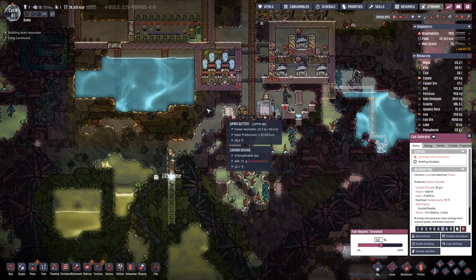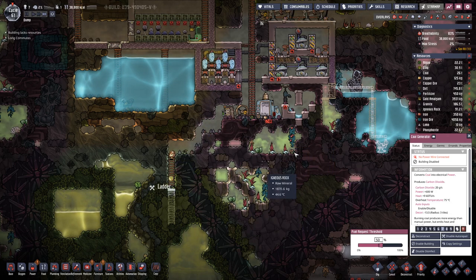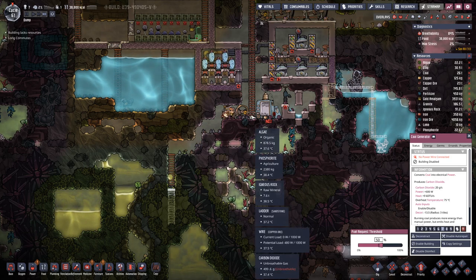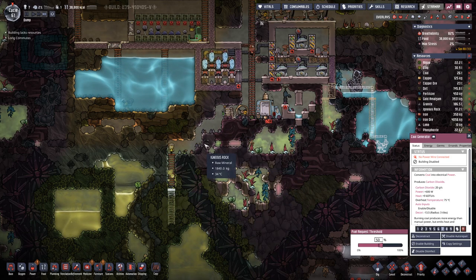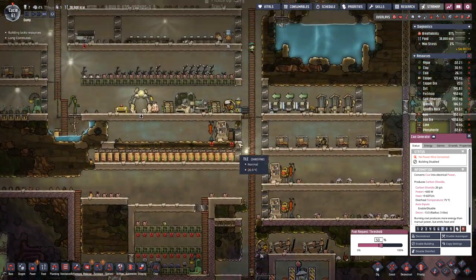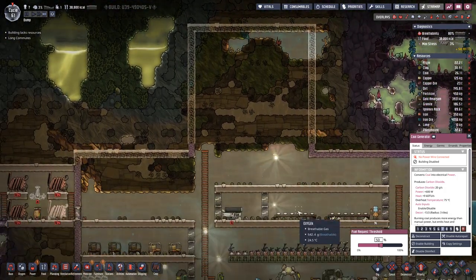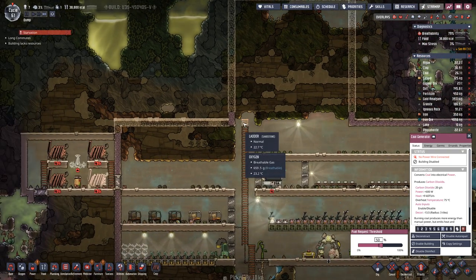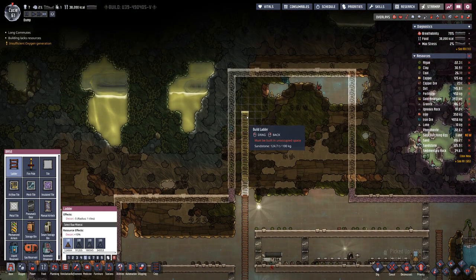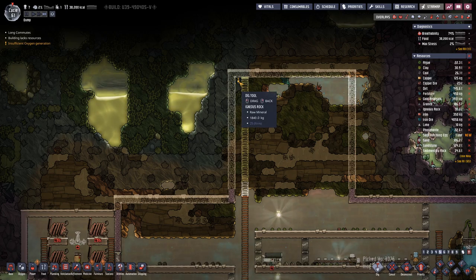Down here we will probably have an oxygen sluice, so we can switch into atmospheres and go down safely. Something similar on top as well. So maybe we can extend the ladder all the way up here.